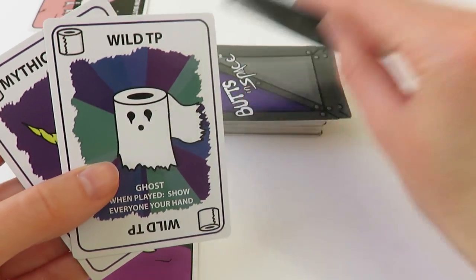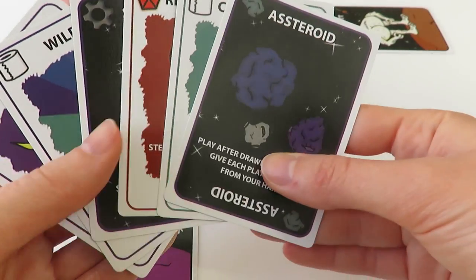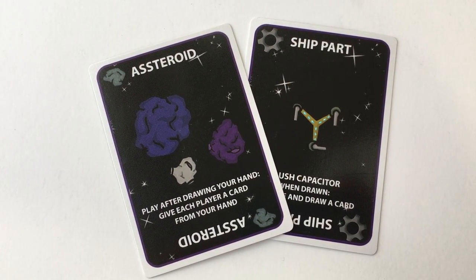Begin your turn by drawing until you have six cards. If you already have six or more cards at the start of your turn, draw one card instead. If you drew any asteroid or ship part cards, play them immediately after drawing your hand.